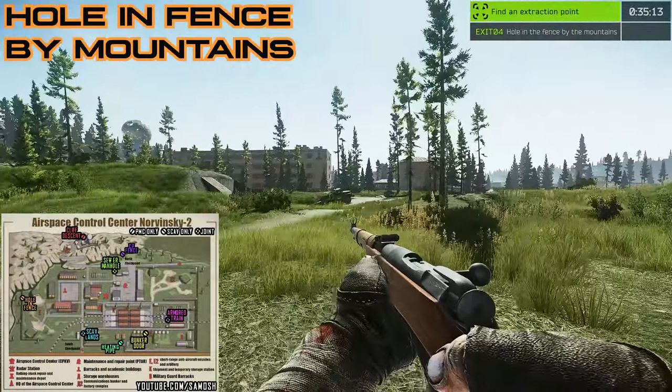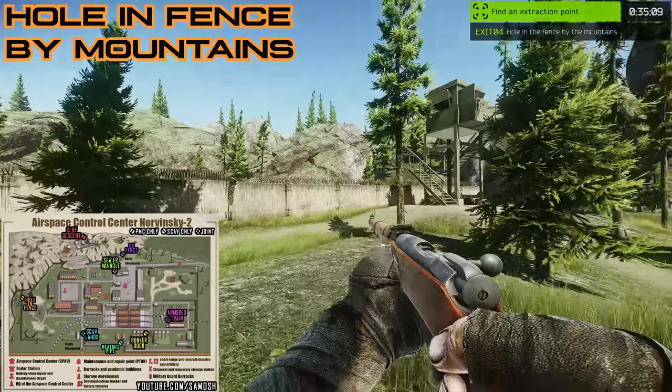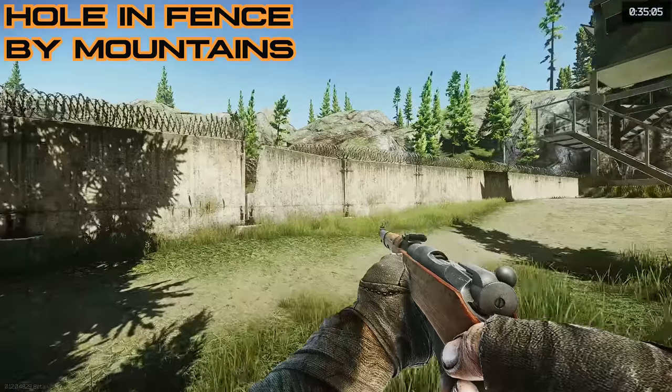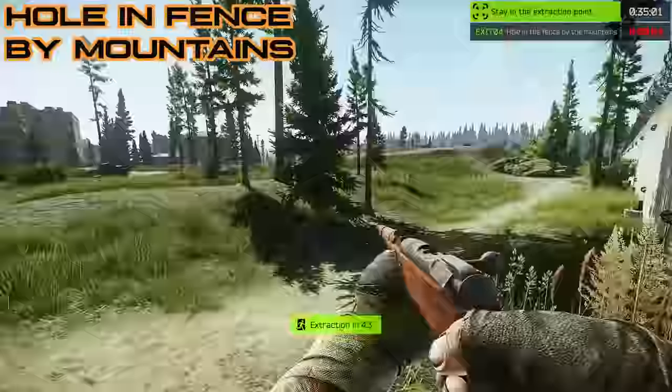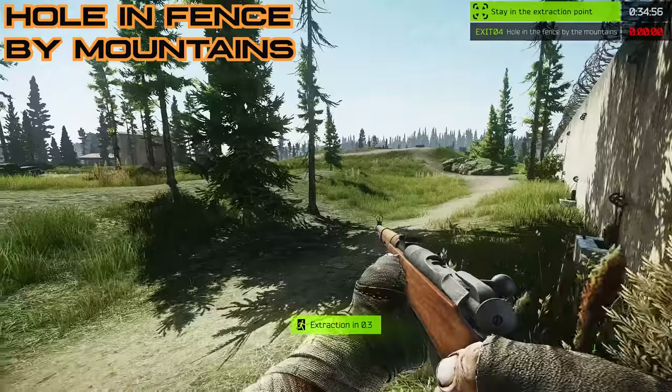Moving from one crack to another, we'll go to Hole in the Fence on the far left of the map. The easiest way to find it is to go from the barracks and academic buildings right to the far left, and you'll see a watchtower on your right. Just to the left of the watchtower you'll see another crack in the wall — head to that wall and that will be your extract.